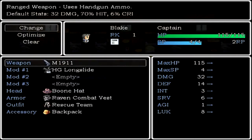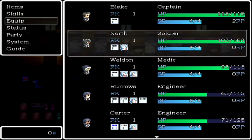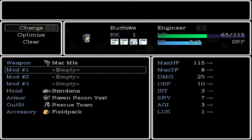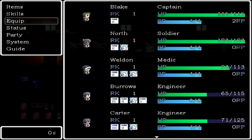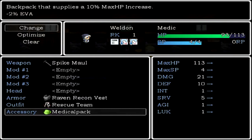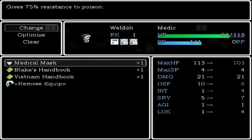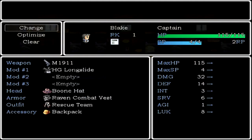Yeah, I don't know how to equip the mask — doesn't look like it can for some reason. Let me try Burrows — apparently not. Maybe it's in a different category. Oh, it's under accessory, that's why. So what accessory does this guy have then? Backpack that supplies a 10 max HP increase, minus two evasion. Yeah, it gives less defense and less HP but more intelligence, survival, and luck. Does this guy have a generic backpack?